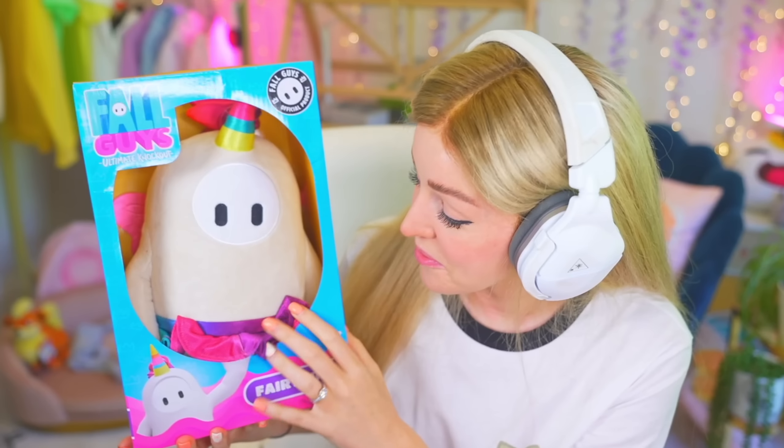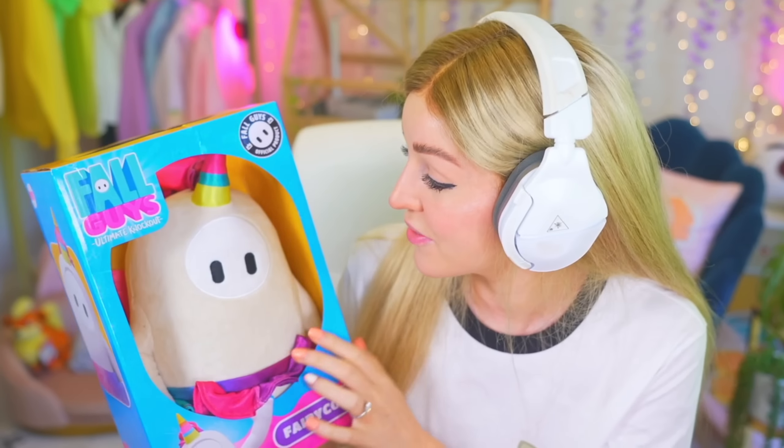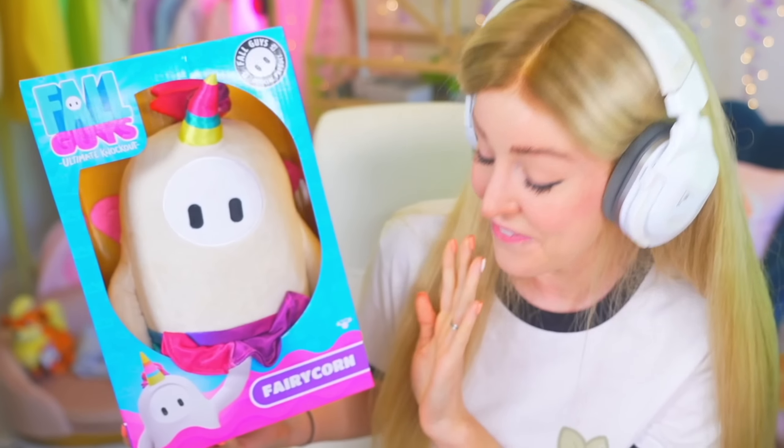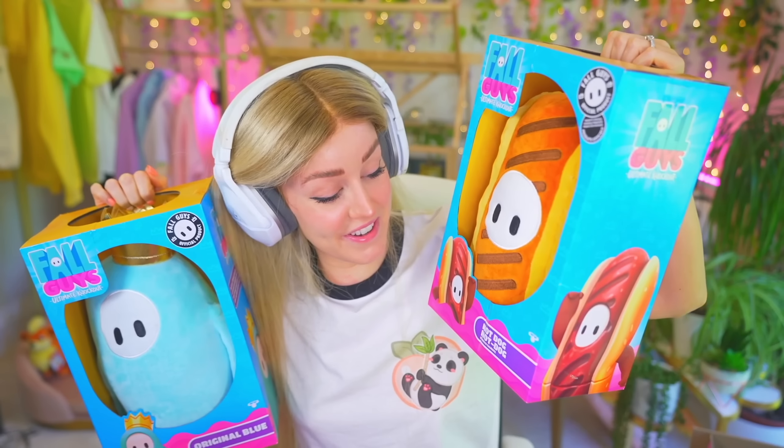There is also a medium size which features my favorite skin — the Unicorn skin with a little unicorn horn and a little ballerina skirt. This is Fairy Corn and it is my absolute favorite skin. There's also a bunch more mediums: Hot Dog, Hot Dog, and Original Blue. And then if you like your plushies extra big, there are also large ones. We've got Pink with Crown and also the Raptor — this guy is always griefing me, always grabbing me when I'm on Rollout and making me fall off the map.